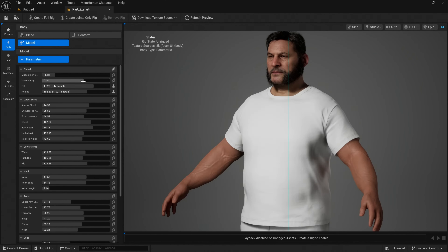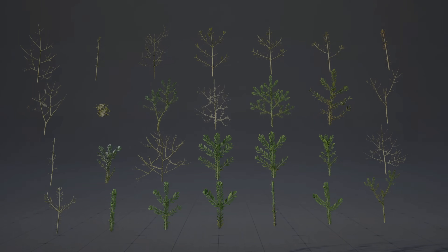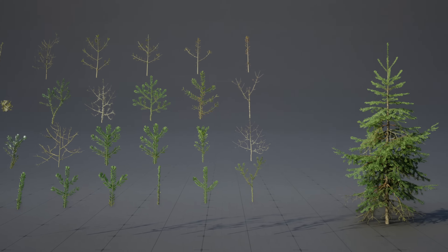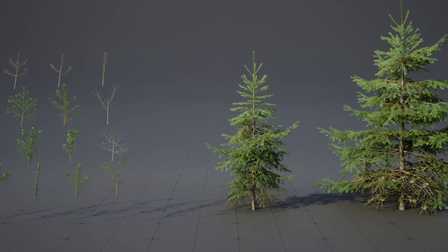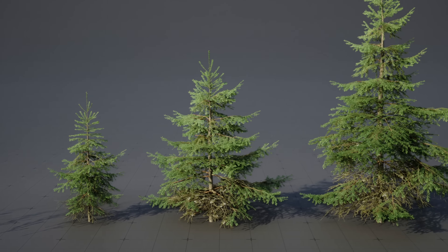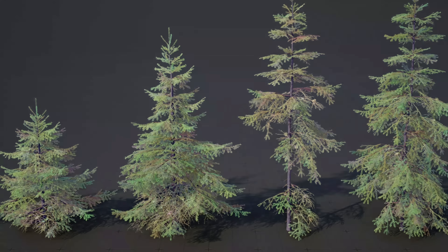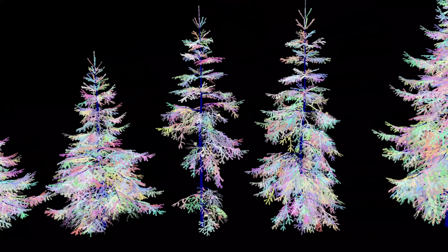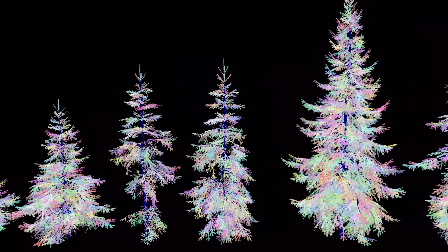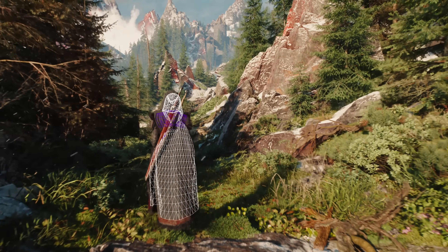MetaHumans is definitely a very big part of the Unreal Engine 5.6 release, but that is not it. Another thing I found really shocking from the release details is just how much CD Projekt Red are dogfooding new features in the development of Witcher 4. They're using some of this cutting-edge stuff from Unreal Engine 5.6, just like Epic Games do with Fortnite. So we also got a ton of new animation and rigging tools here as well.